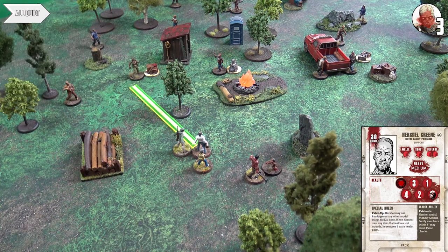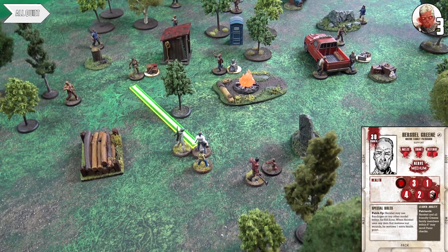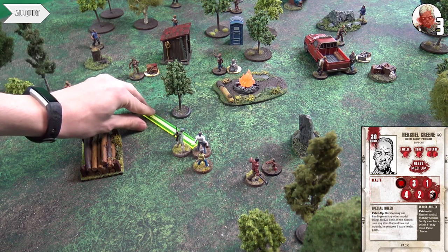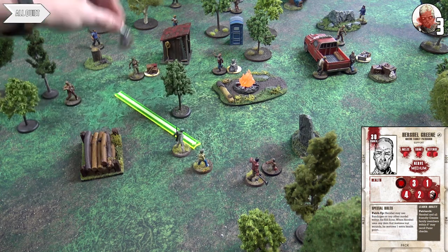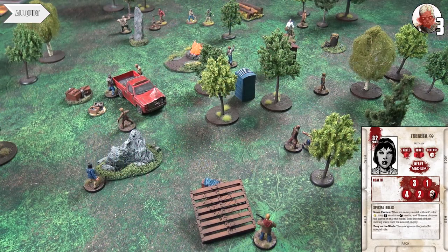Herschel's activation — he uses his veterinary bag on Clementine. He rolls a red dice for health restored, and his special rule 'Patch Up' adds one to the result. He restores two health points, getting Clem back to full health — basically as if she was never tranquilized. Then he runs to attract a nearby walker toward him.